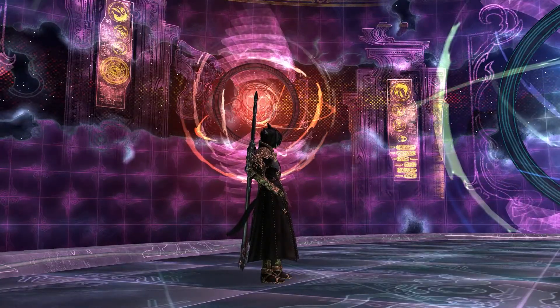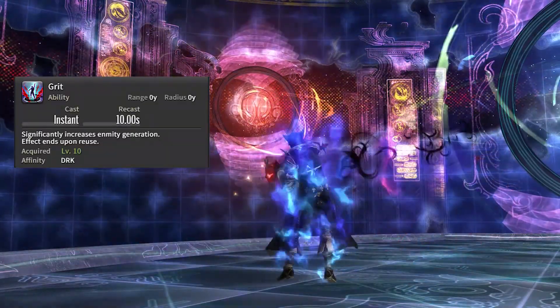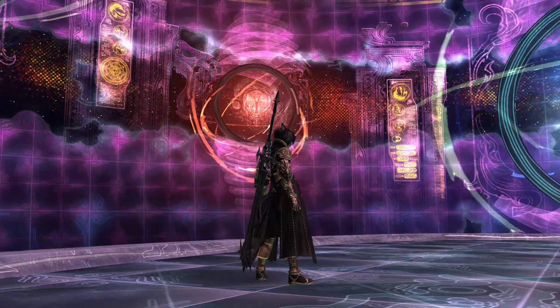First things first, before you do anything, you want to activate Grit, which gives you 10 times enmity or aggro. If you're not using Grit, you're not playing Dark Knight. You're playing full on psychopathic darkness.